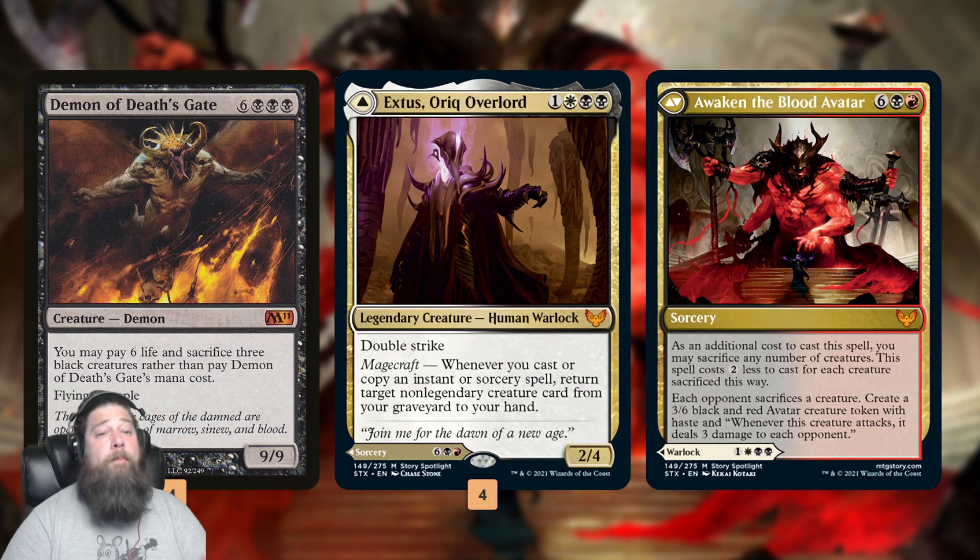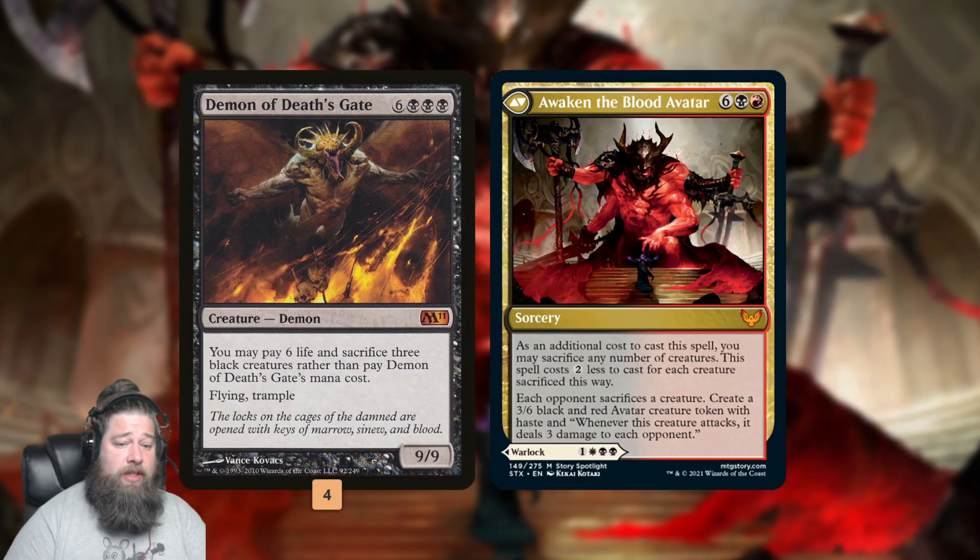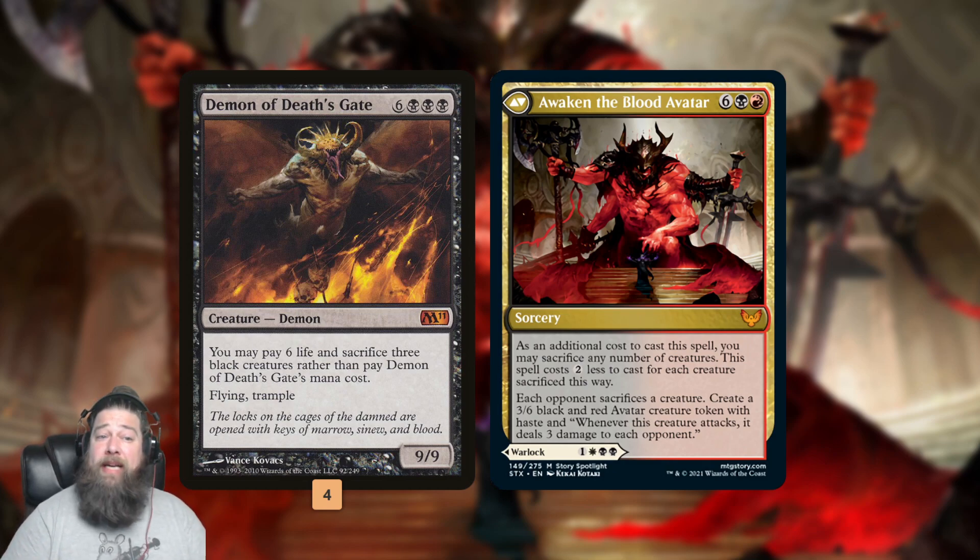Here is our Demonic Learning deck. Our plan is to hopefully get either Demon of Death's Gate or Awaken the Blood Avatar on the battlefield as quickly as possible. Awaken the Blood Avatar is the backside of Axes — we can't even cast Axes, so we're ignoring that part. Both Demon and Awaken the Blood Avatar reward us for sacrificing creatures by getting cheaper. Demon of Death's Gate: sack 3 black creatures, pay 6 life, cast it for free. We can potentially have it on the battlefield on turn 2.